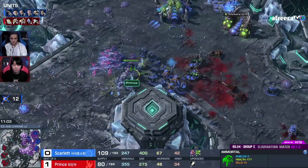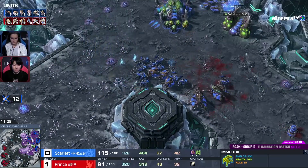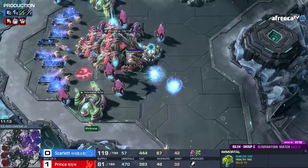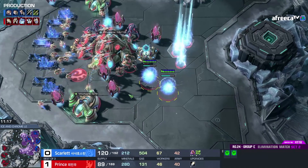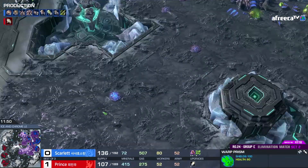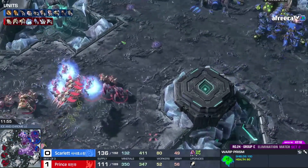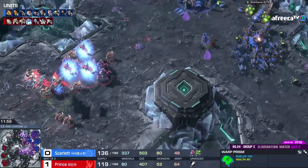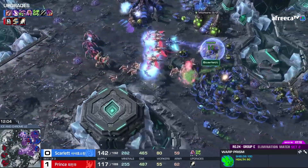Oh my gosh — she's gonna hold it! Wow, I can't believe this. You can never really afford to lose that warp prism. It's just like that is what really gave her hope, flanking with that spore. There was no targeting, no moving of the prism by Prince. Prince did the homework, that much is for sure, and you see that in his prep. But it just seems like overall there's a little bit better control. Let's see how act two of this fight goes.